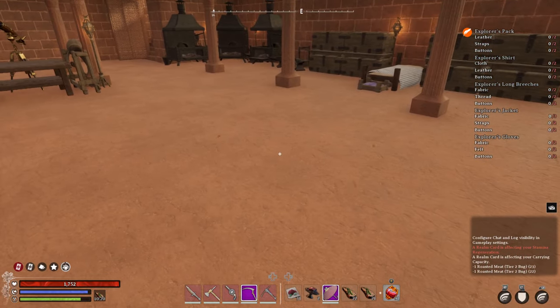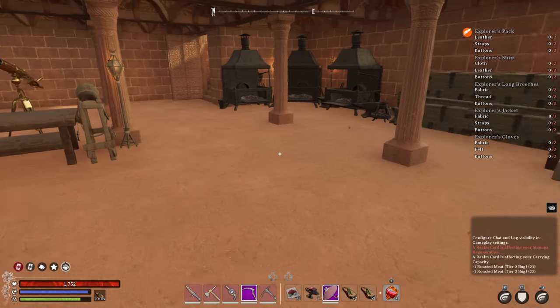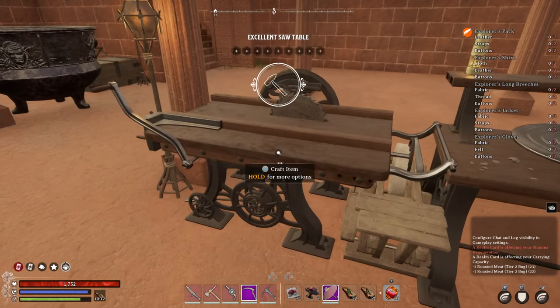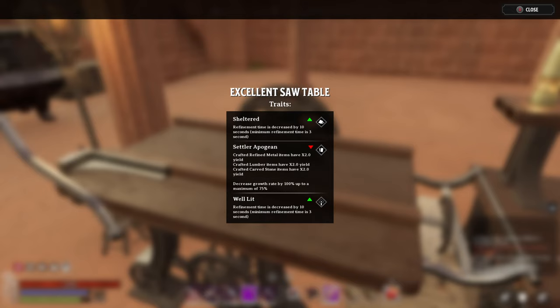Another type of environmental trait you can get on a workstation is by playing a minor realm card at a realmic transmuter. So if you take a look at this excellent saw table I have over here, if I inspect it you'll notice that it has three environmental traits: it has the shelter trait, which is when you have a roof over the workstation; it has the well-lit trait, which is when you have a light source.